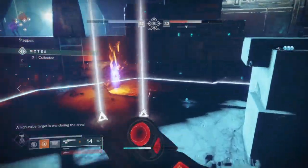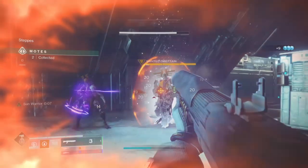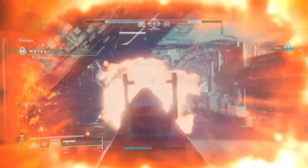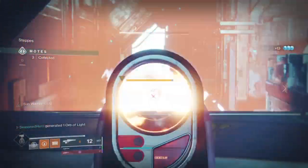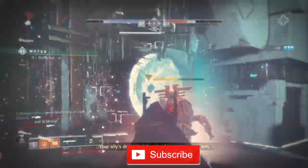Hello everyone and thank you all for coming for today's build video, where I'd like to present a simple Titan build that incorporates both friendly support and high DPS against any bosses or simple adds you face of any tier. This build is strictly best suited for modes such as Gambit or Strikes.